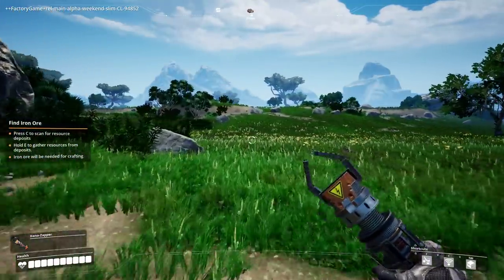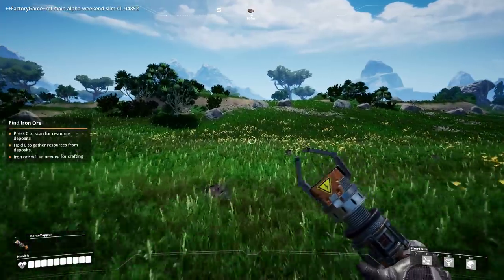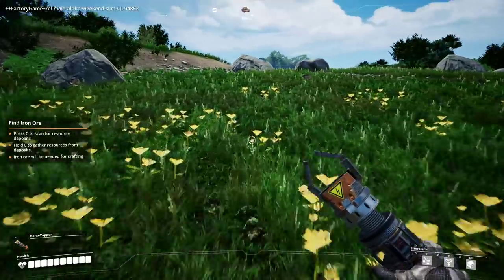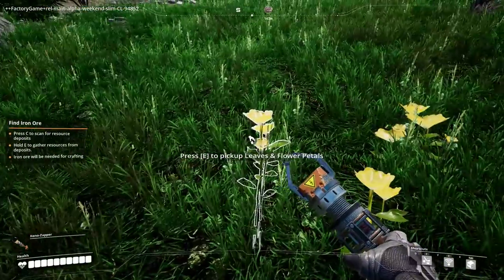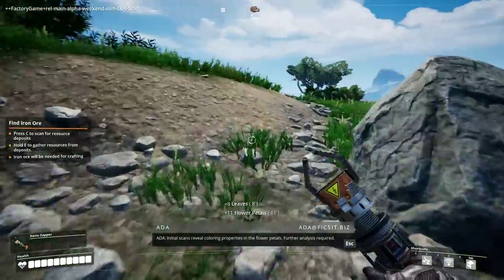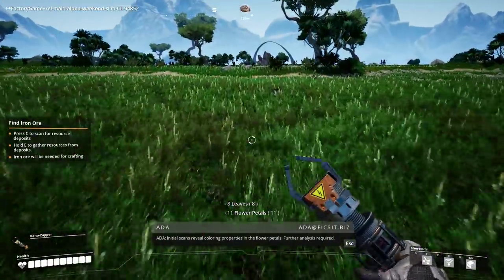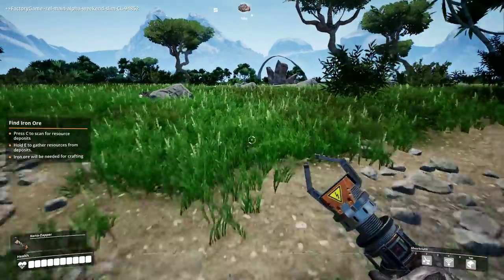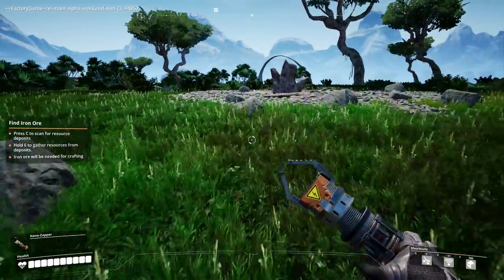290, 225 — let's charge off this way. Scan for resources, E to gather resources, iron ore will be needed for crafting. Pick up leaves and flower petals — brilliant! Okay, we might wanna start skipping through the fields.